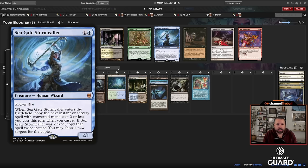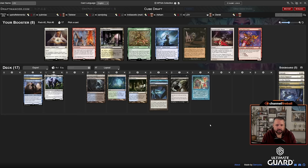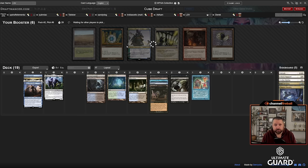There's Through the Breach — didn't take Brain Freeze unfortunately. There's Seagate Storm Caller: next instant or sorcery I play that costs two or less gets copied, and I have Inquisition, Brainstorm, Preordain, Demonic Tutor, Knight's Whisper. But Unearth is also pretty sick when you have Lurrus — getting to unearth it back after it dies is awesome. I think I just take Unearth here.